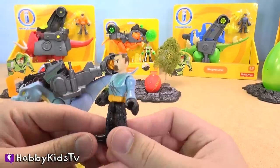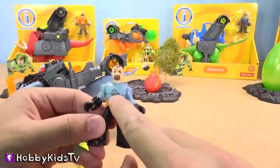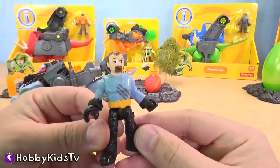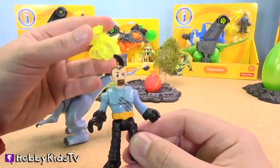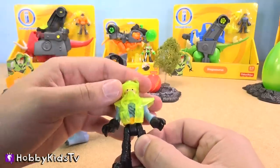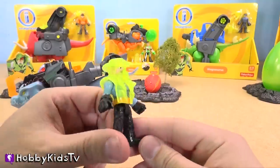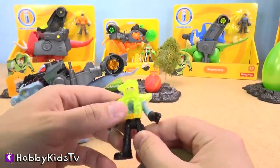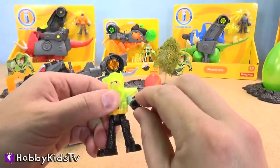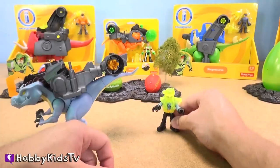So the Allosaurus dinosaur comes with this guy right here, and it looks like he's been attacked — he's got these three claw marks going down his chest right there. He also comes with this neon yellow, kind of glow-in-the-dark, plasticky rubber material that goes over his head. His legs move up and down, both of his arms move up and down, and his hands turn all the way.